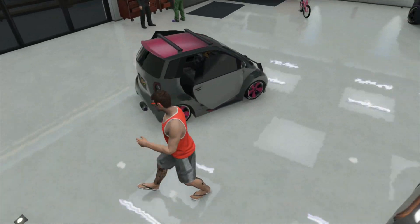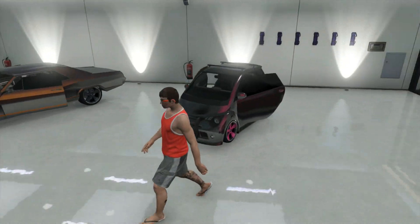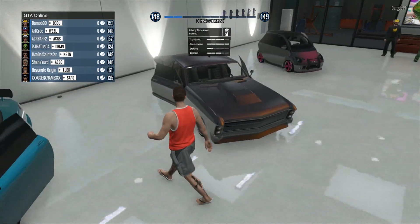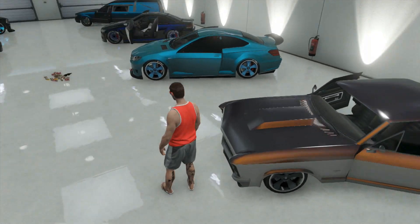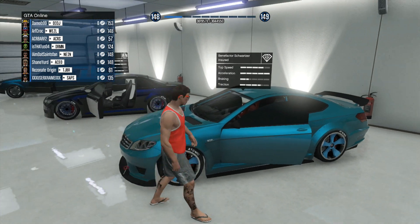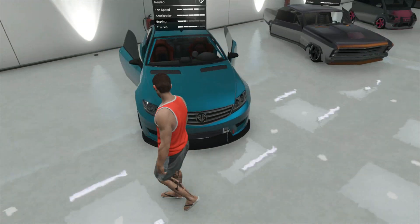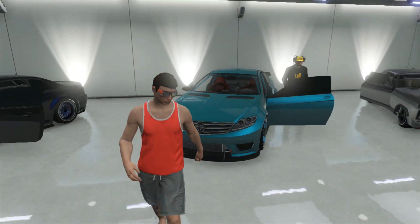First, the Benefactor Panto — a fun car to drive around, though I'm not sure about the gray and pink color. Next, the Albany Buccaneer — one of my favorite muscle cars, with a subtle orange and black color scheme. Definitely a sweet ride. Then the Benefactor Schwartzer, a sports car you don't see too often — many people have Massacros and Jesters, but not this one. Paint job is okay, wheels don't quite match, but it's a nice car.